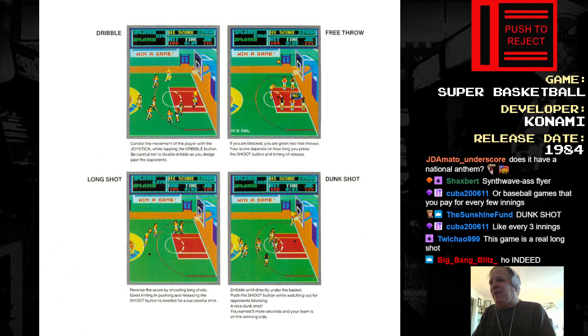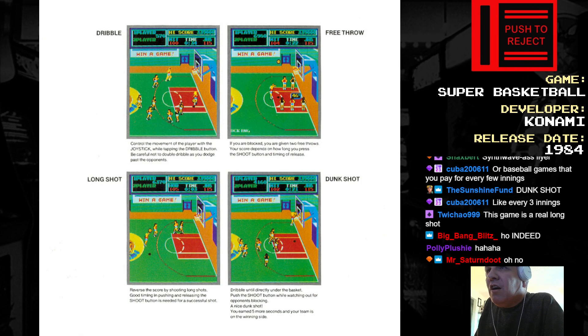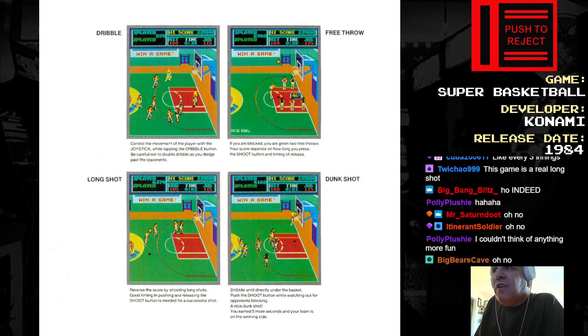Anyway, this game has a dribble button. To move your character, you have to be mashing the dribble button to move. I bet that sounds fun already. If you're blocked, you're given two free throws. Reverse the score by shooting long shots. Good timing and pushing or releasing the shoot button is needed for a successful shot. And then you can do a dunk shot — dribble and pull directly into the basket, push the shoot button while watching out for opponents blocking. A nice dunk shot.